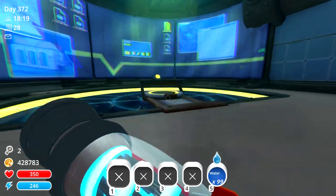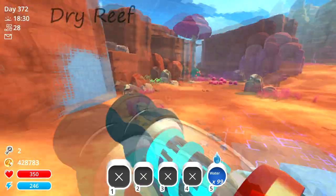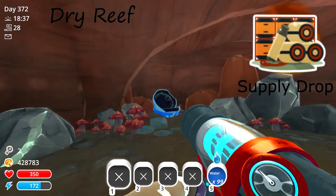Without further ado, let's go to the Slimeulation. The first pot's pretty easy — you spawn and literally just fly over here, then jump down. And here's your first pot.